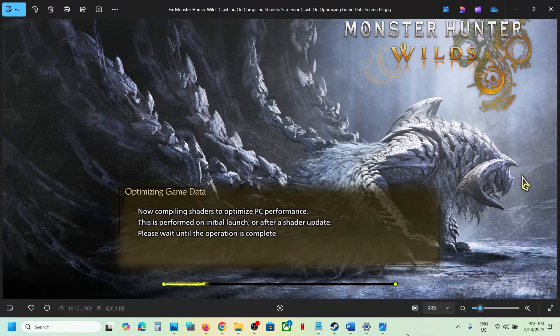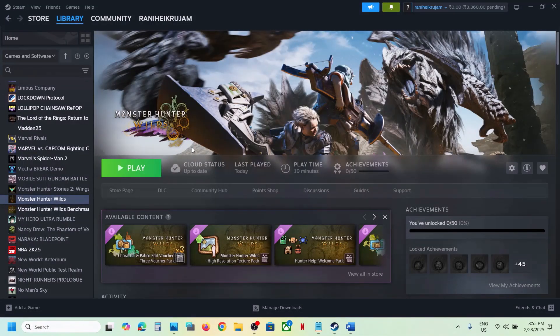Hello guys, welcome to my channel. Today in this video I'm going to show you how to fix when the game is crashing on the compiling shader screen. Here you can see 'Optimizing Data', so if the game is crashing on this screen then please follow the steps shown in this video.